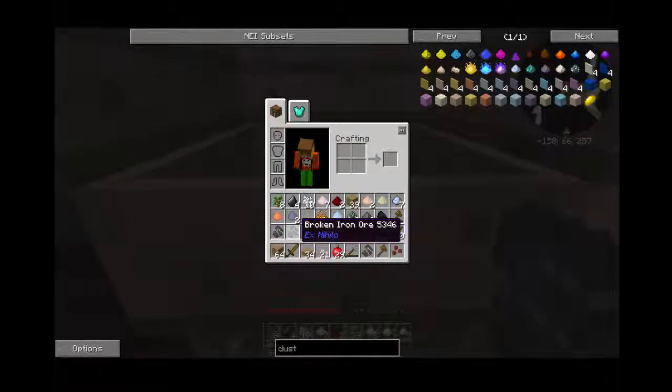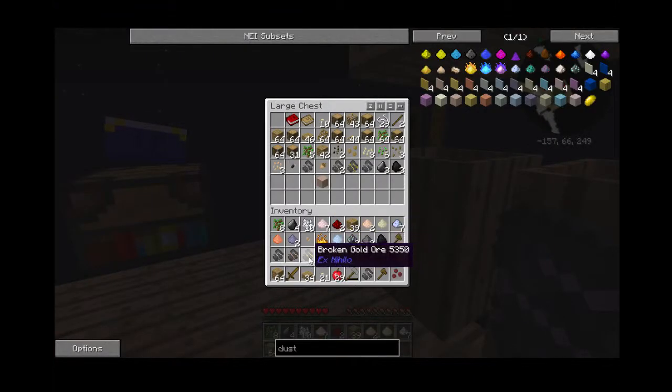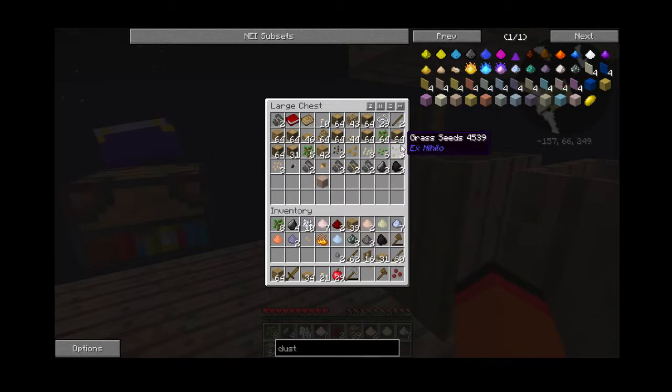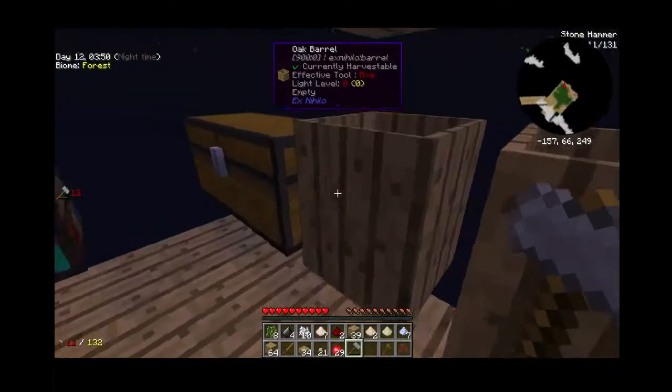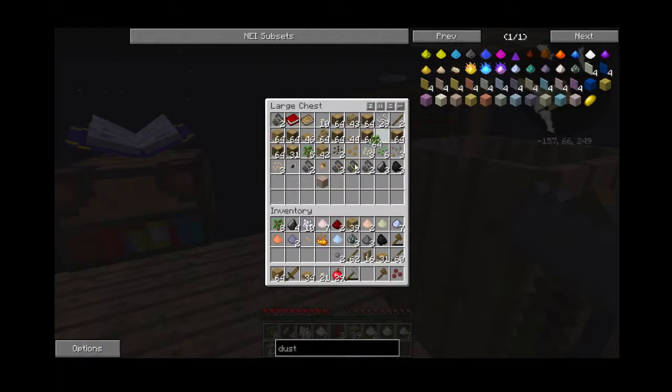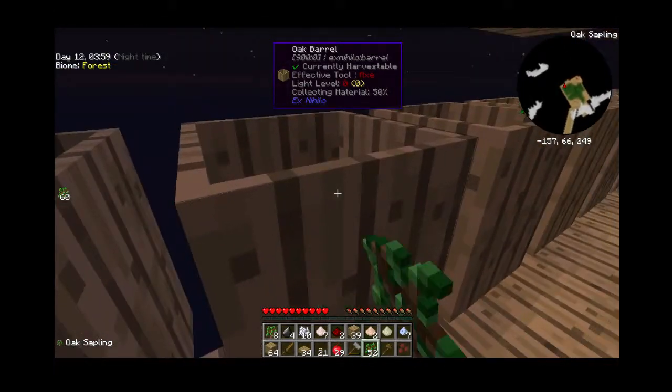I'm back and we got one piece of iron. We only need one more piece of broken iron ore and then we will have another ingot. We can smelt this up — oh, we don't even have a furnace yet. And we used all the cobblestone. Oh, it doesn't matter — we have a ton of saplings right here and we can make a ton more dirt.